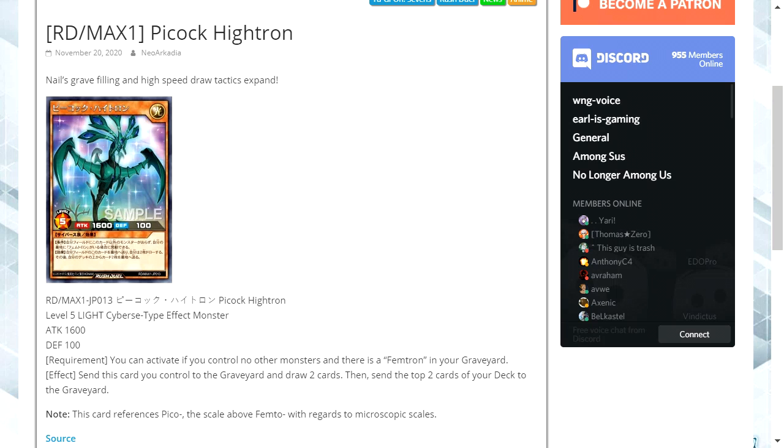The requirement is you can activate if you control no other monsters and there is a Femtron in your graveyard. And the effect? Send this card you control to the graveyard and draw two cards. Then send the top two cards of your deck to the graveyard.